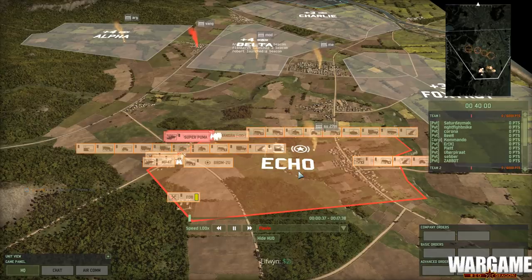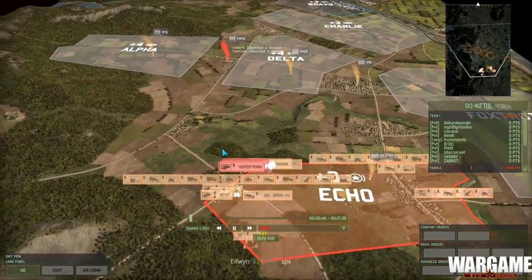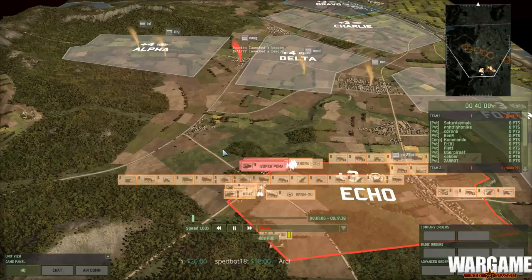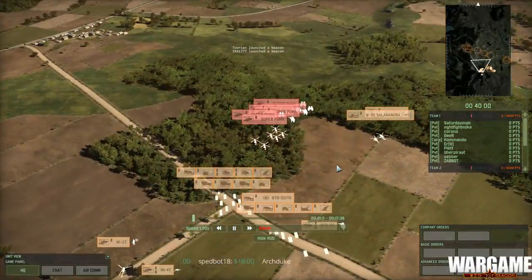Hey guys, welcome back to Wargame Red Dragon. Today we're looking at a 10v10 tactical on Mud Fights, following Flavin. The replay is titled 'Finnish Ninjas,' so we're going to be seeing some guys operating behind enemy lines. Chat on screen means this is a live recorded replay — I record the video and chat can jump on Twitch to discuss it with me. This is the third video I'm doing that way; let me know what you think in the comments.